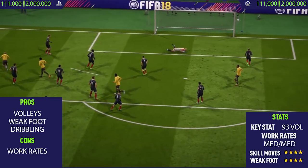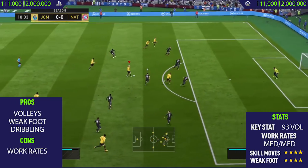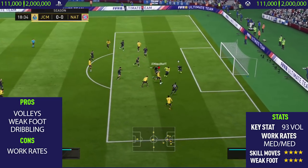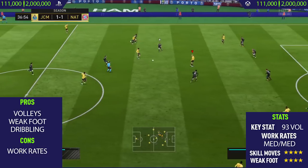Getting to the next pro: his weak foot. He feels like he has a 5-star weak foot even though he only has 4-star — you literally can't tell the difference between his right and left foot, it's that good. Even from long range, shooting on the left foot is just as good as his right foot. As you can see, we get a really nice goal — a heel-to-heel pass by the goalkeeper and then finish it off very nicely.